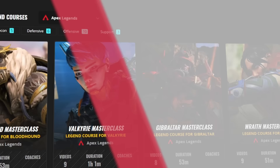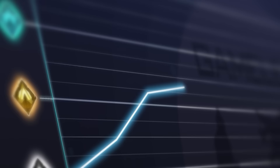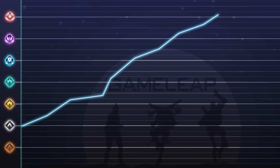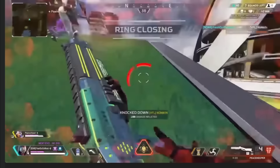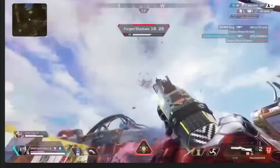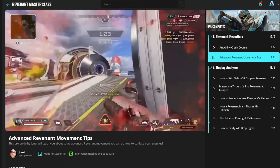If you guys are looking to take your Apex skill to the next level, you have to check out the Gameleap website right now. Over there we have hundreds of video guides covering legend guides, gun guides, VOD reviews, and much more — because there are literally thousands of different situations you can find yourself in Apex and we want to help you. Our top level coaches are constantly thinking of new guides, so please click the link in the description, pick yourself up a membership, and start to improve today.